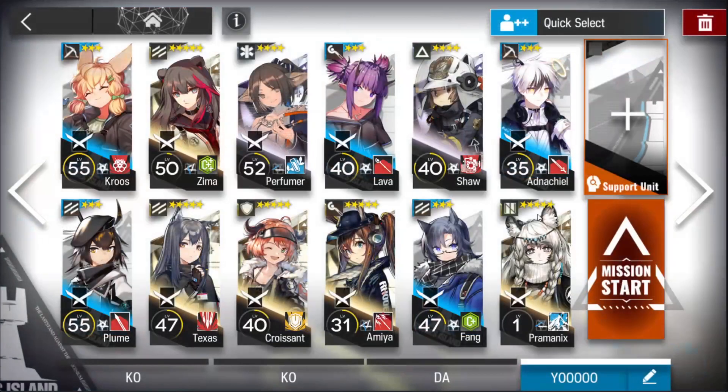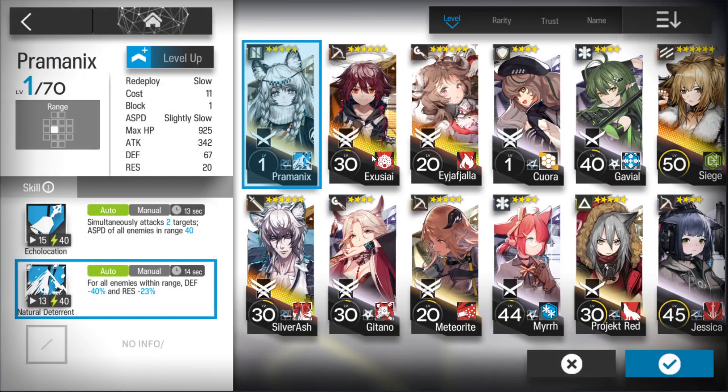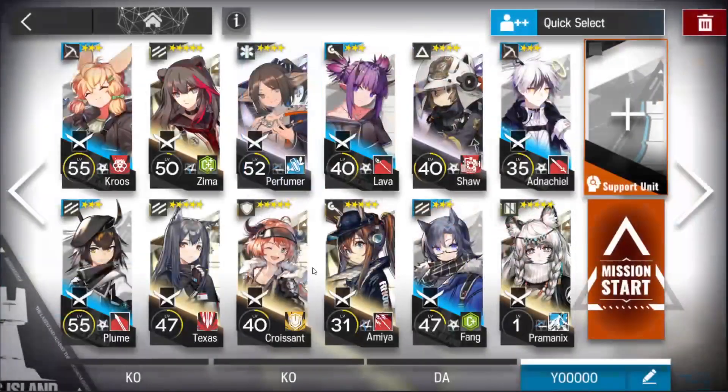I'm going to be clearing this with elite 1 units this time. I'm giving myself a hard time here because my main roster is all elite 2 right now and I'm not using any of them. The important characters for this stage are definitely low-cost vanguards such as Plume and Fang — I personally prefer Plume because she deals more damage. Zima and Texas are also super useful; I'll use both, but just one is enough. You need roughly two vanguards to generate enough DP early game. I also have Gruce as my main single-target DPS.